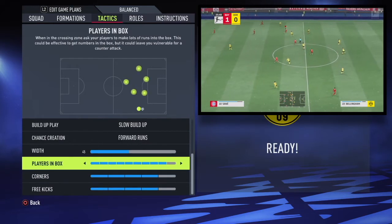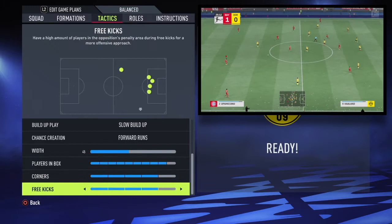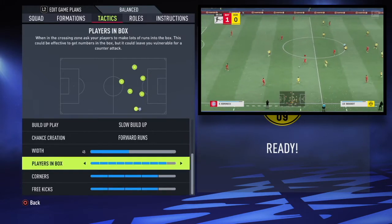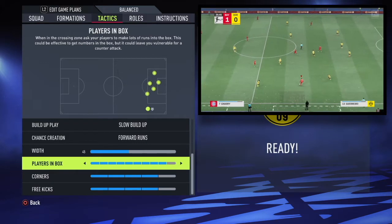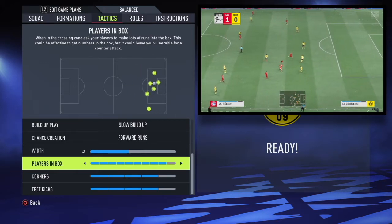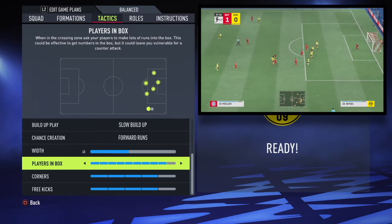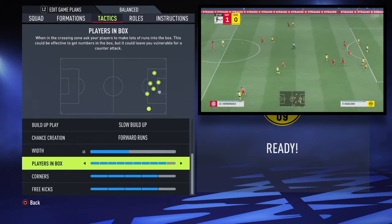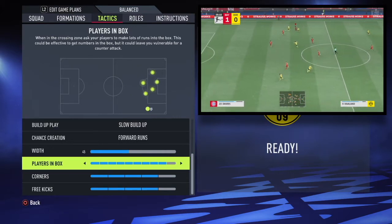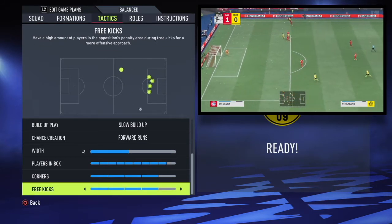Players in box alongside corners and free kicks all go hand in hand, because another staple of Nagelsmann's Bayern is that they really crowd the box — they throw as many players into the box as they can, working that man advantage. And it doesn't usually leave them exposed on defense because of that counter-press, which counters the counter-attack. So that's their tactics in a nutshell.